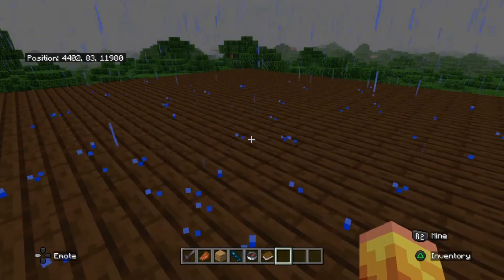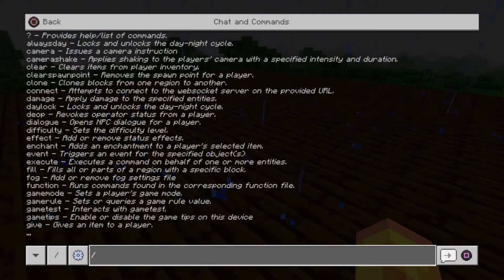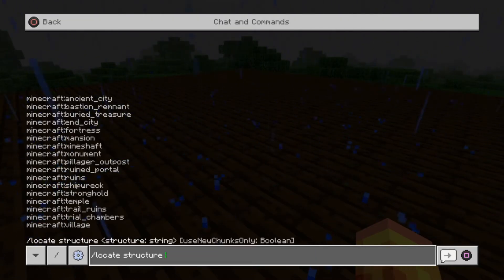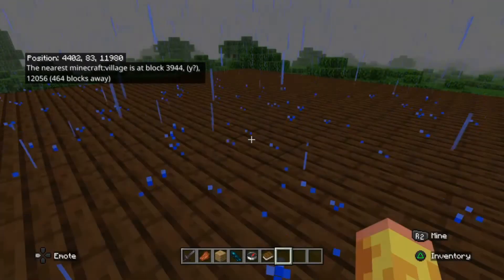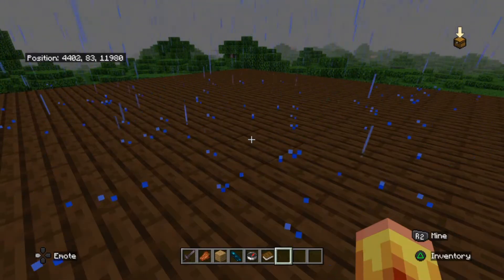Right, so let's find another structure. Forward slash locate structure — why not something a bit simpler? Let's just go for a village. So let's put village in there. It's telling me the coordinates and how many blocks away it is.